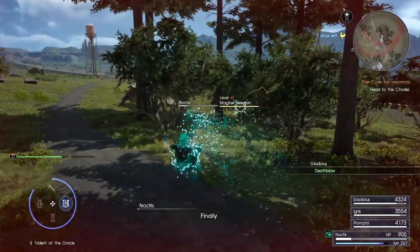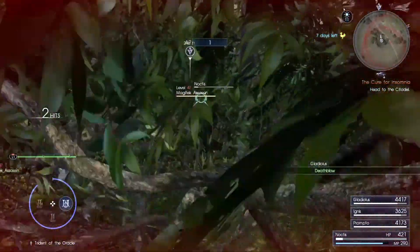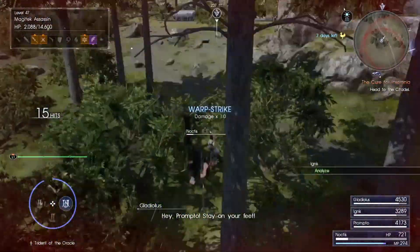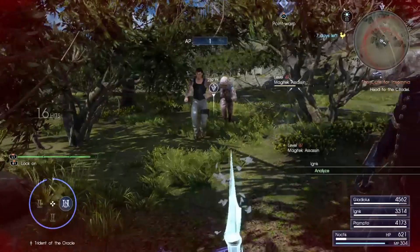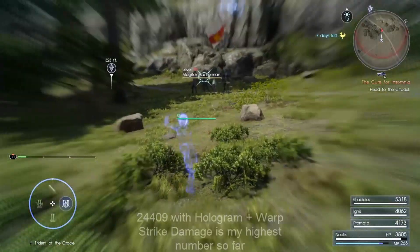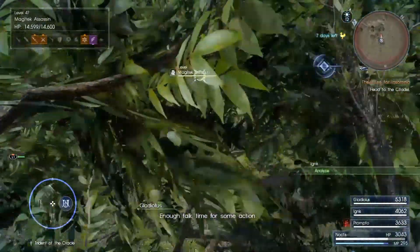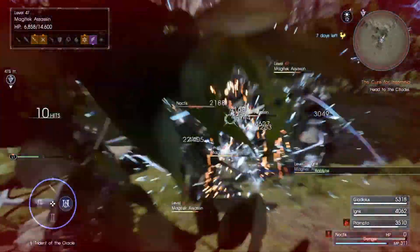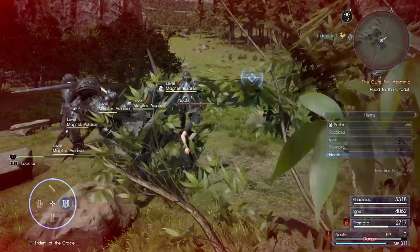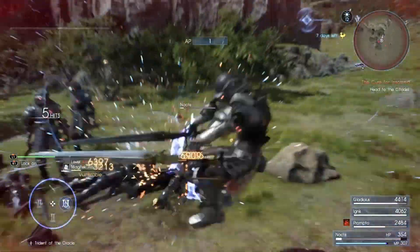The easiest way to get this done is warp striking with the trident. As you can see in the video, Noctis tosses it up into the air. Walk up close to the enemy — basically in their face — lock on, and press Triangle. Noctis launches himself into the air, leaving the hologram on the ground, then tosses his trident down, consuming the hologram on impact for massive damage.